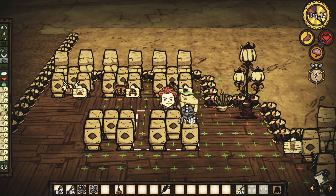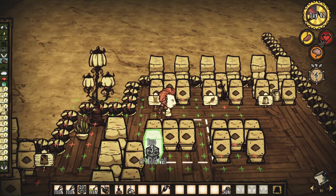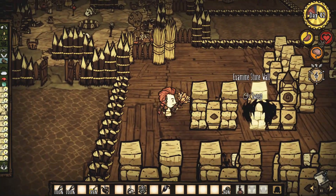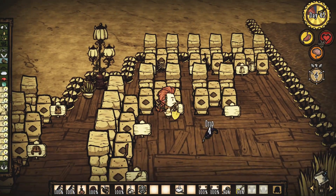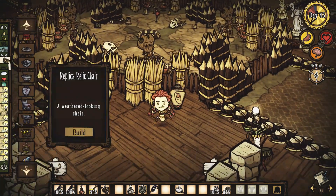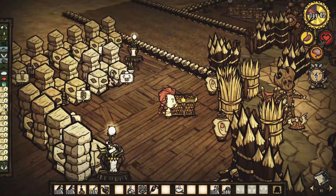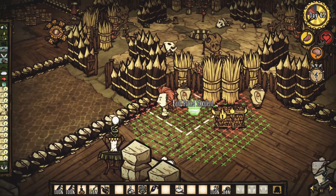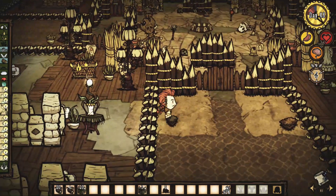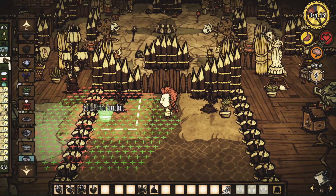Foi bem simples. É um quadrado aberto na frente, e nesse meinho eu coloco o item que eu quero. Fica bem organizado e bem mais fácil. Eu vi muita gente fazendo desse jeito e achei que seria interessante pra uma base de guerreiro ter a organização de itens importantes, como espadas e armas no geral, na frente.